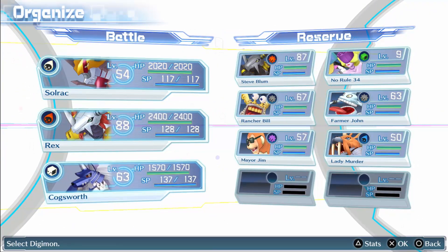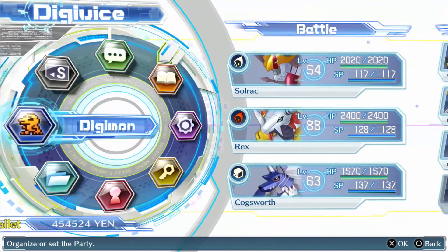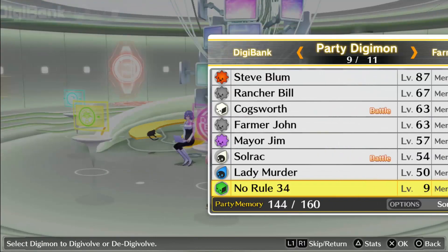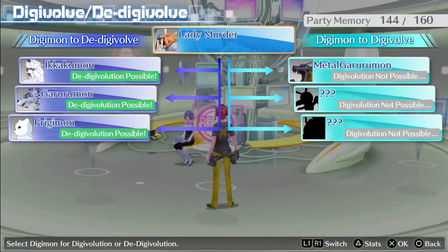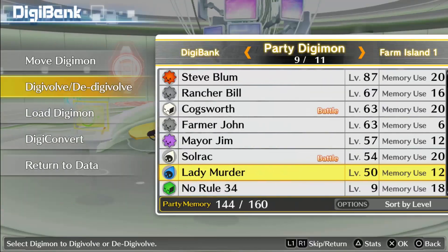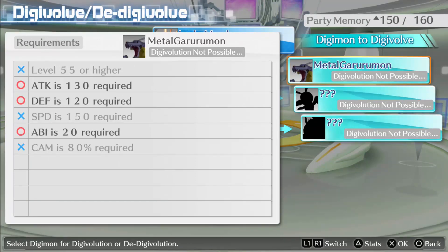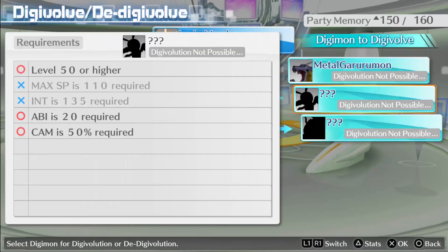I wanted to look at some of the digivolutions we got. It looks like we've got to do more cases before we can advance the story, which is always my favorite part. Lady Murderer is probably going to turn into a Veikmon — Intelligence 120. That's kind of a ways off, actually. Why does Veikmon need Intelligence? I guess I'm just going to have to get her to digivolve into something.